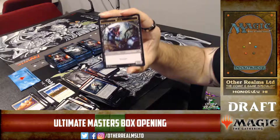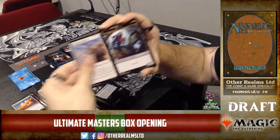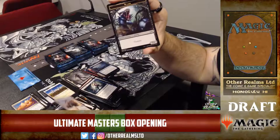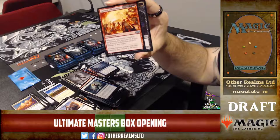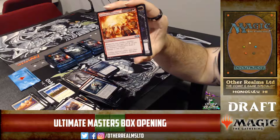A nice Worm token — wow, that's pretty! So Penumbra Worm must be in this set. Swift Reckoning — real good in limited. Furnace Celebration — a three-mana enchantment. Whenever you sacrifice another permanent, you may pay two and if you do, Furnace Celebration deals two damage to any target.